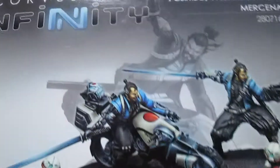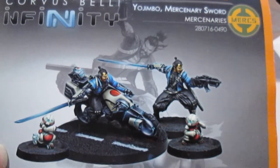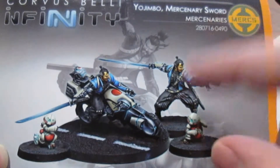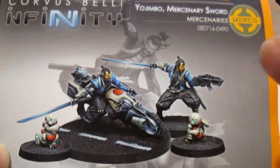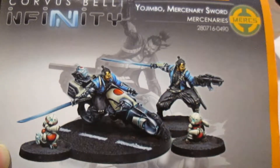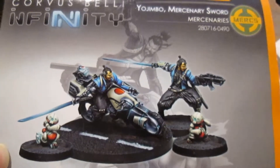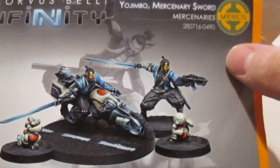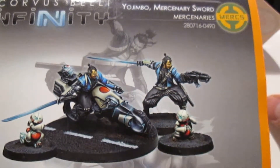One of the ones I got is Yojimbo of the mercenary faction. The miniatures I got are the Japanese-based theme. You got one of the factions called the Yujin, which is Asian-based — Chinese, Korean, Japanese. I chose the Japanese-looking ones because I think they look cool. But you do have some of the mercenaries which can be hired by anyone, and some of them are obviously from the Yujin faction.